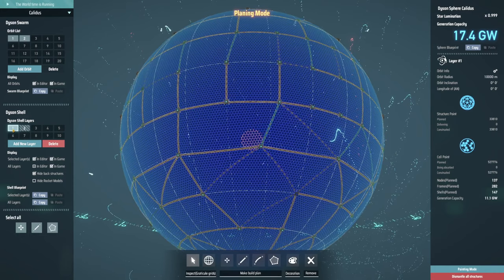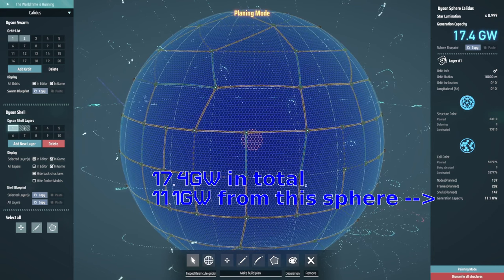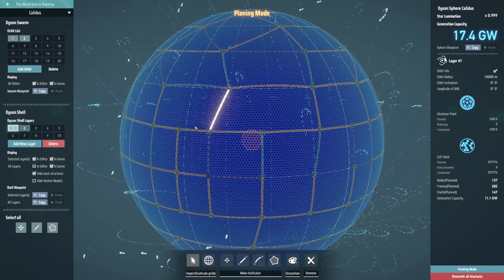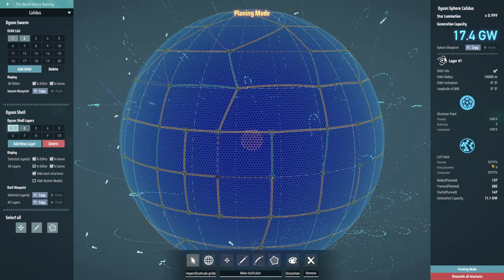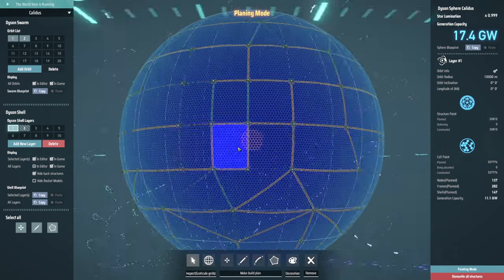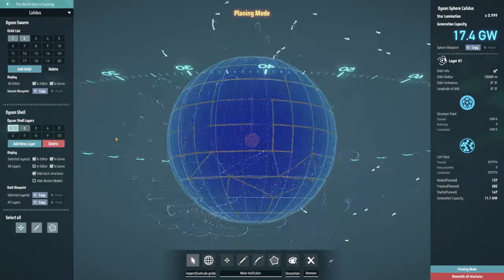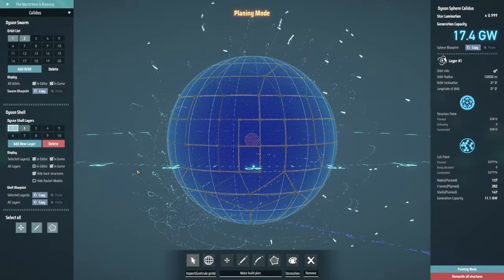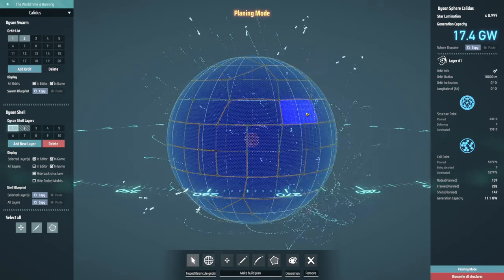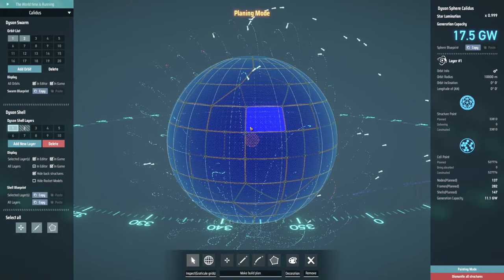So to make this I launched 33,810 rockets in order to build up all the nodes around it, and then hung just over half a million solar sails off it in order to completely cover it, providing a complete sphere. I'm very happy to say it is now working completely, generating enough power to power the entirety of everything I've got in the solar system. But I'll get onto that in a minute.